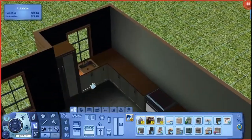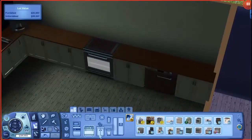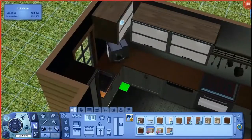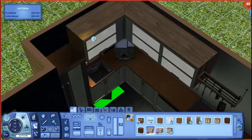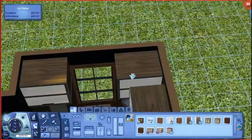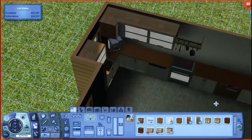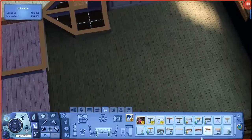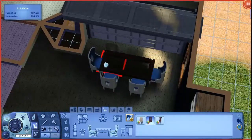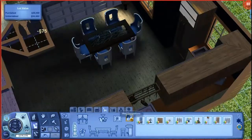The counters actually came with the Pets expansion, except the ones going over the top which came with Late Night, because Pets doesn't have any overhead cabinets. I had some trouble getting the corner pieces right, so I kept taking the move objects cheat on and off. That table I believe is from Seasons, which is probably my favorite table. The kitchen is probably my favorite kitchen of all time — it's absolutely astounding.